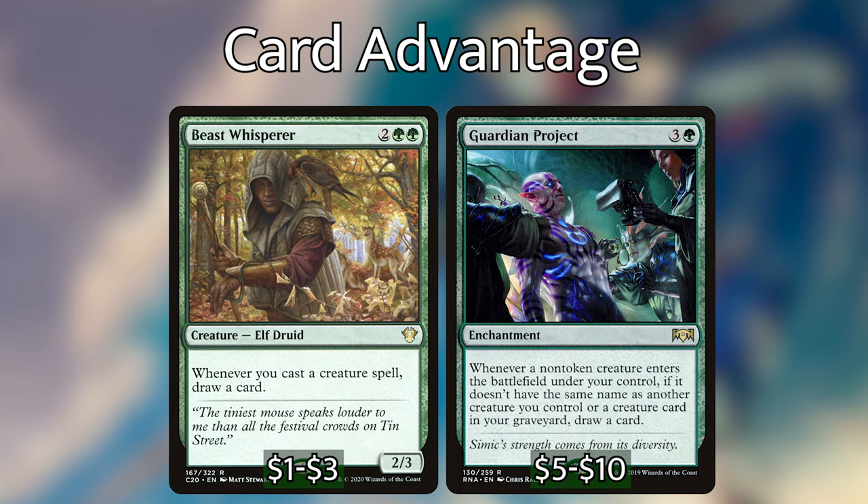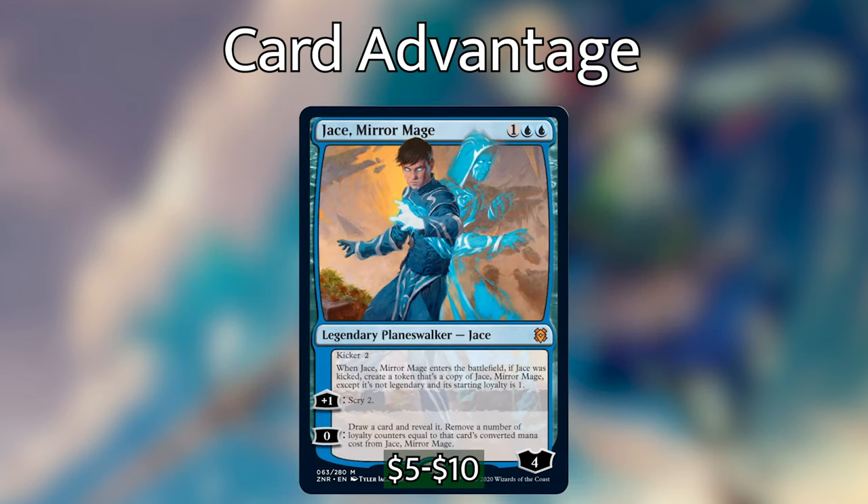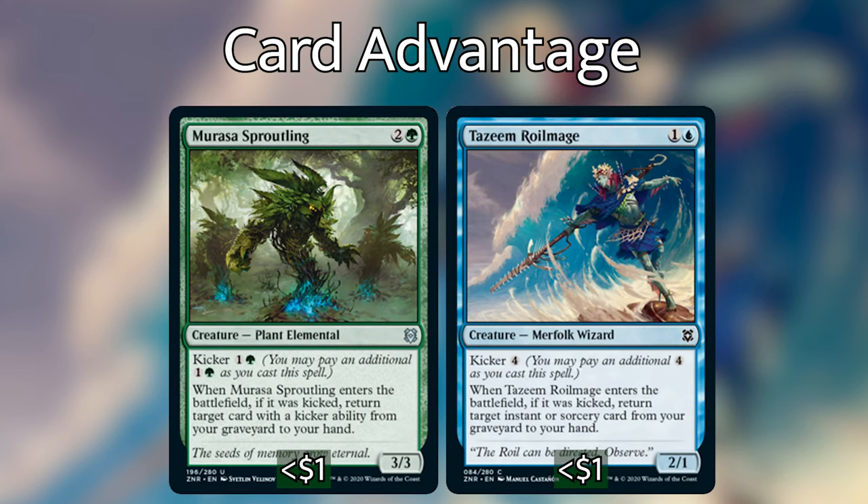Beast Whisperer and Guardian Project are the only two card draw engines in this section that don't have kicker, but they're too good with big creature decks to leave out. Jace, Mirror Mage gets pretty nutty with the copy shenanigans of Verizal — copying Jace gives us not one, not two, but three Jace planeswalkers onto the battlefield. It would normally be four but one dies to the legend rule, and those three will give us a scry-and-draw engine that's very hard for opponents to deal with. The last two kicker spells in this category are Marauding Sproutling and Tazeem, Roilmage, both new cards very helpful at getting spells back from the graveyard — and copying them with Verizal makes them even more mana-efficient.